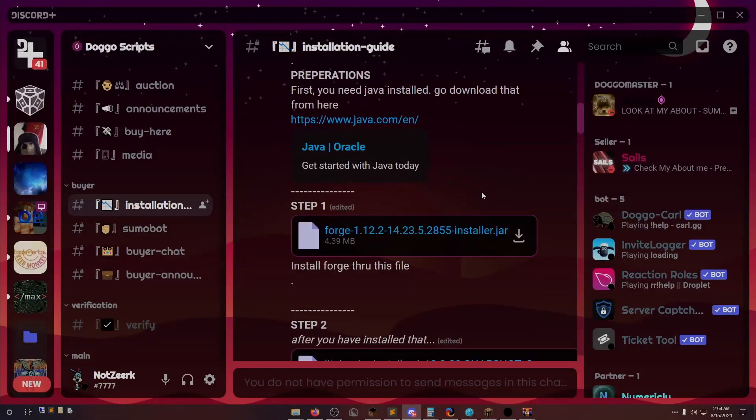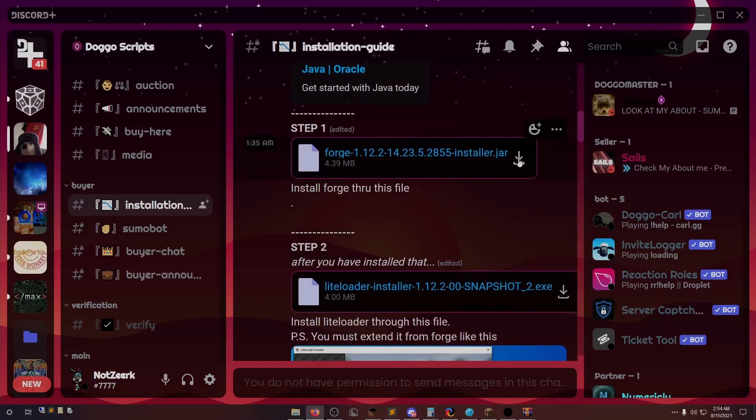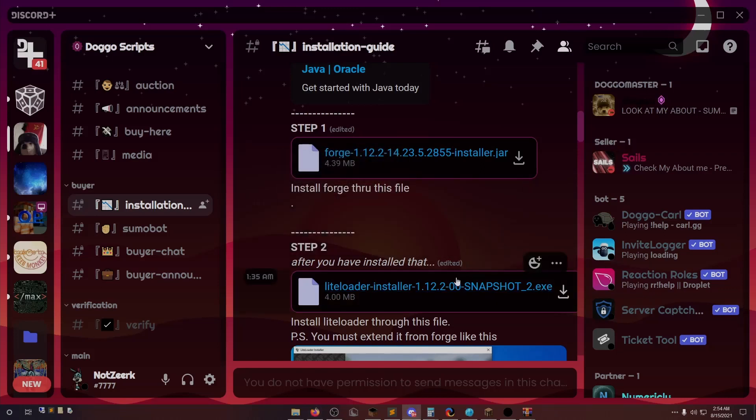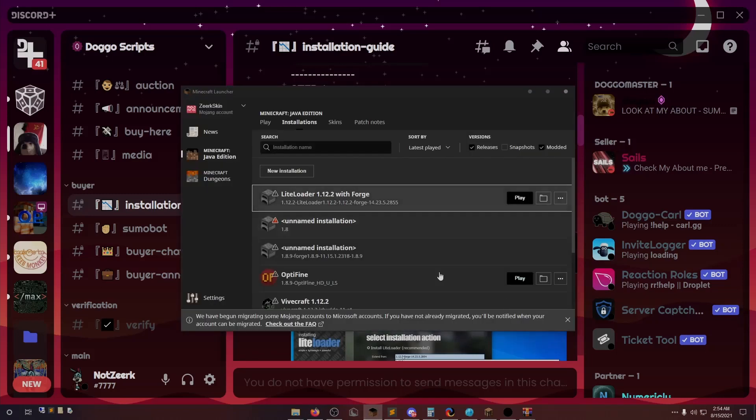At the top you're going to see Java — very, very important — and you can download Forge. We're just going to install it through here. I actually already have it installed so it should be okay. Download LightLoader, install it, and what you're going to want to do is extend it from Forge. This is very, very important.